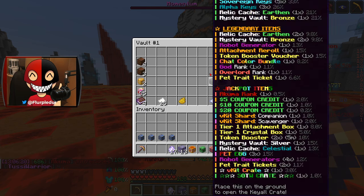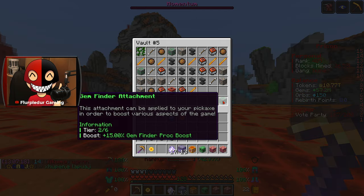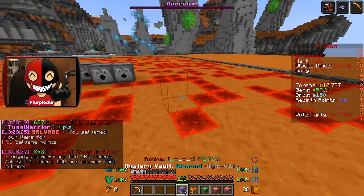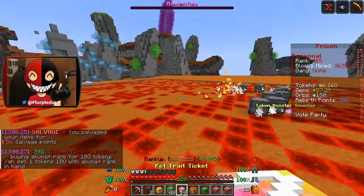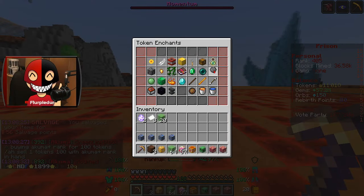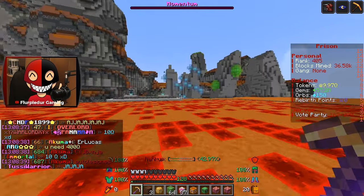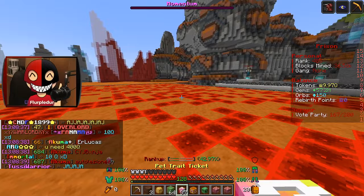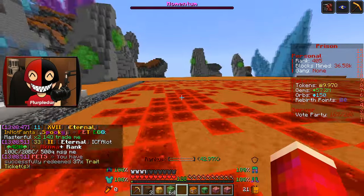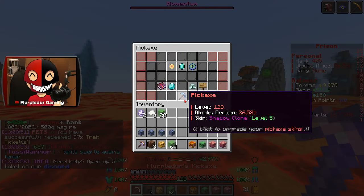I still have these special crates that I wanted to save for the video — I opened up everything else. Wait, I forgot there's a gem finder attachment — why do I not have that on? Alright, 13 of these, and they usually give a lot of tokens. Oh yeah, oh my god — wait, am I gonna max out? I am gonna max it out! What do I do with my tokens now? I could save up and upgrade the AFK miner. It's been a while since I've been this set on tokens — that's kind of insane. I'm making some great progress this season.